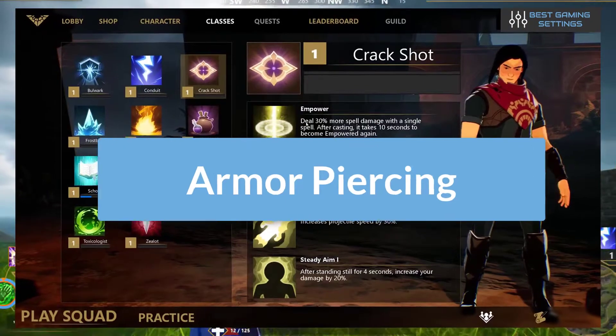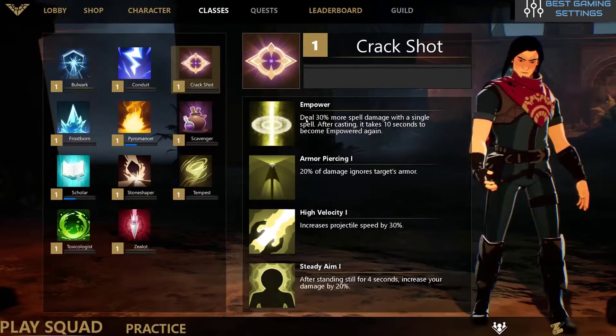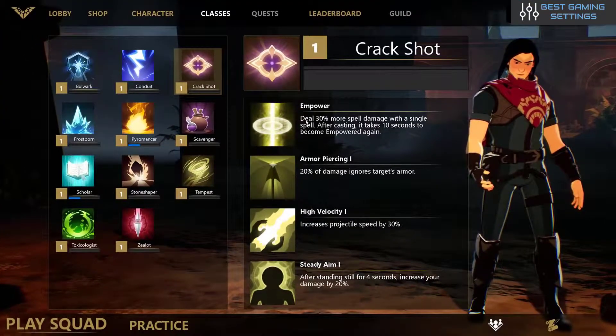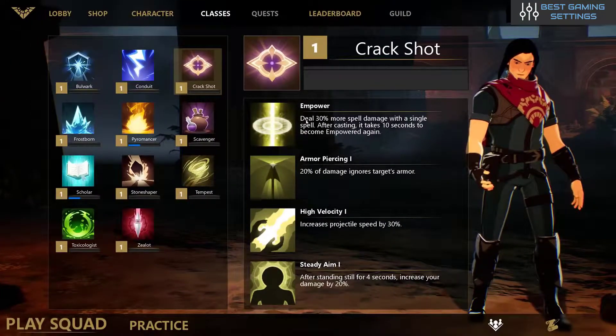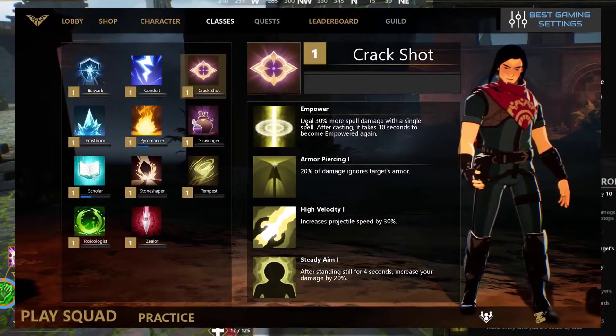The first selectable scroll for Crack Shot is Armor Piercing. With this scroll, your shot will ignore the first 20% of your target's armor. Armor Piercing 2 and 3 will ignore 30% and 40% respectively. This scroll can be helpful in ensuring a long-range hit is going to do a lot more damage.